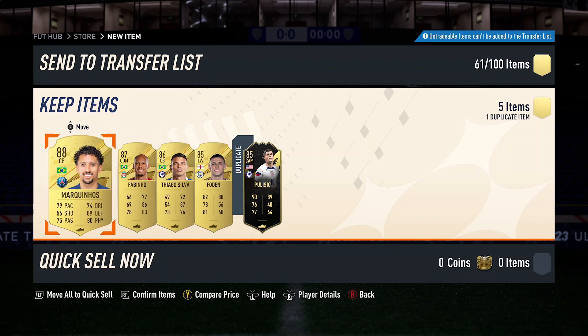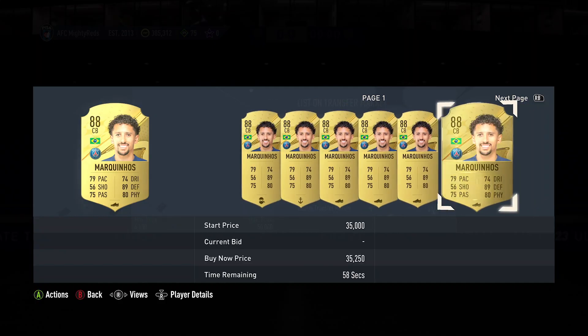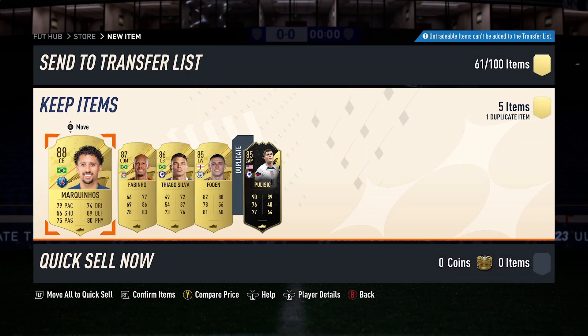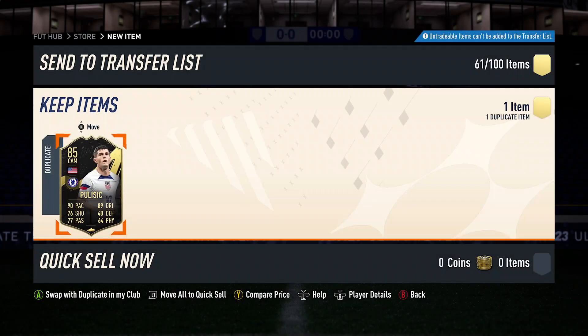How much do 88s go for at the moment? I know fodder's dropped quite a bit recently — about 30,000 coins. Listen, it is good fodder to be able to get back into the club. I can't really complain with that. Pulisic is the other version that I've got untradeable, I'm guessing — it is, but I can go and throw this one into some random player SBC.